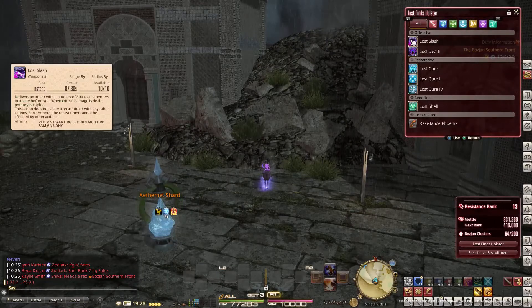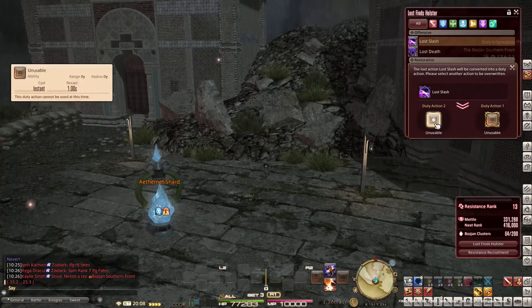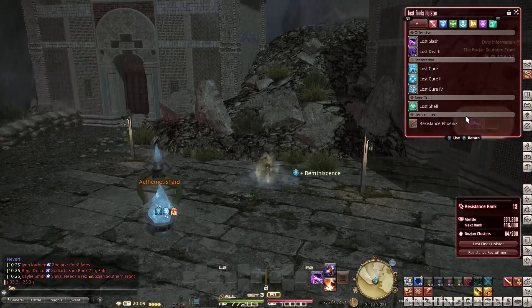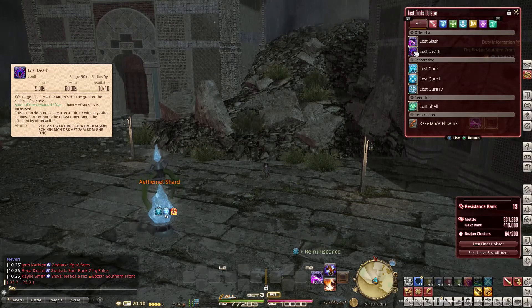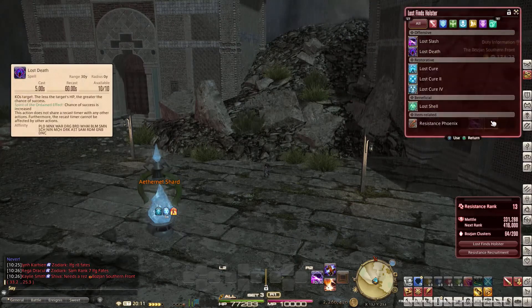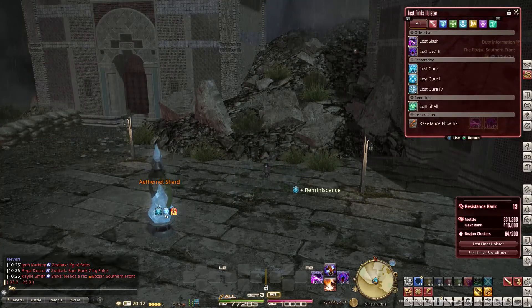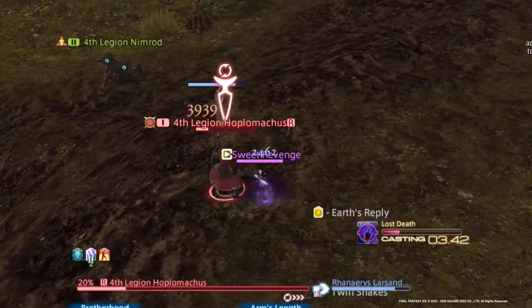Open your Lost Finds Holster. Click on the command you want to assign to Duty Action 2, then click on the Duty Action 2 button in your Lost Finds Holster window. You can see that Duty Action 2 has changed in your Hotbar. Repeat the process to assign Duty Action 1. Now you can use them like normal commands from your Hotbar.